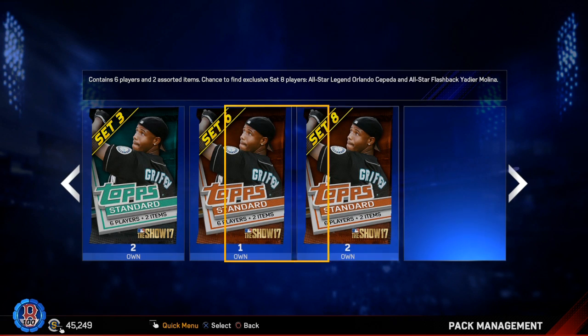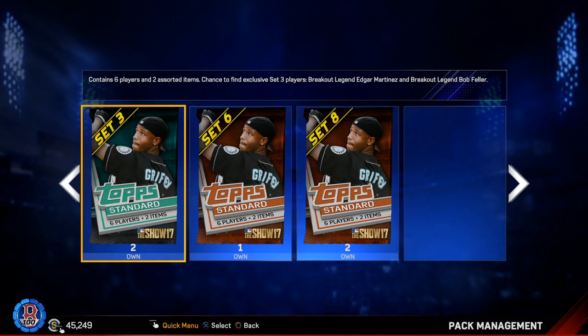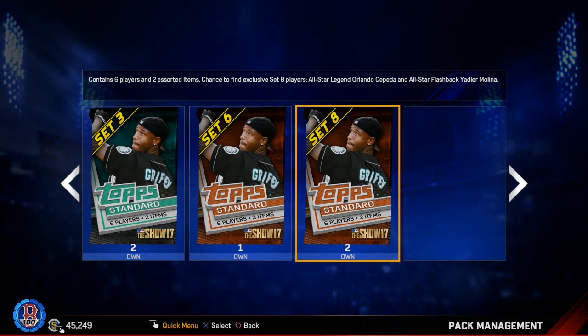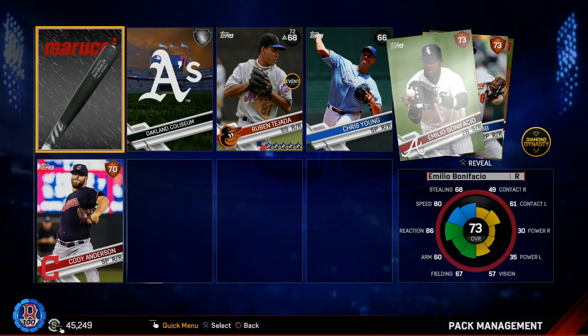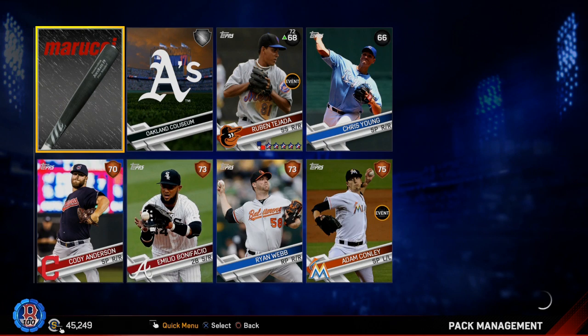Now we're just down to packs. Two set threes — one has Bob Feller and Edgar. I have the 96 Edgar, so the 91 if I somehow pulled it would be sold. This one has Paul Molitor and Dave Winfield. And this one has Yaddy and Cepeda. I hate Cepeda. If you watch my streams, you know why. If you don't, it's kind of an inside joke — you should watch the streams to find out. At least the 94 one, the one you get from doing the team epic for the Cardinals.